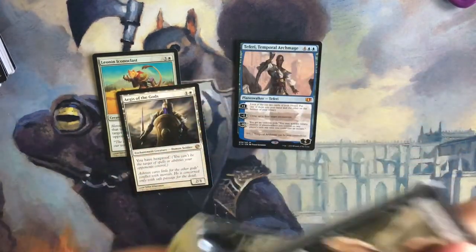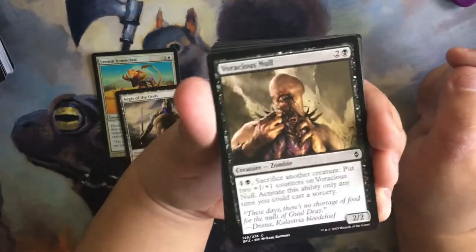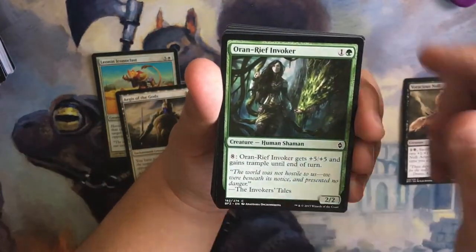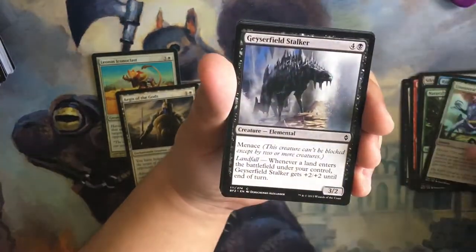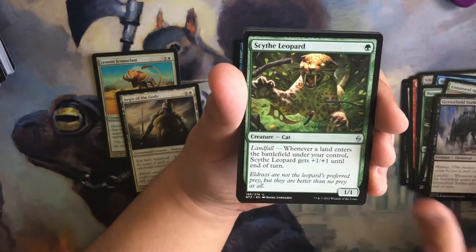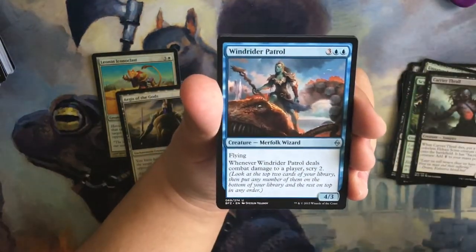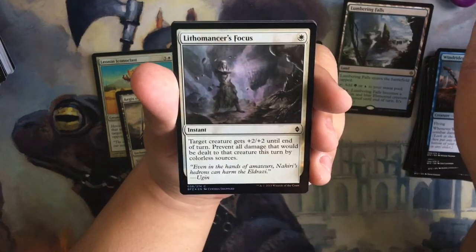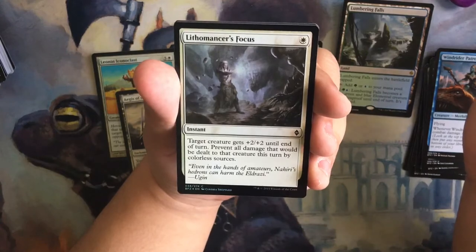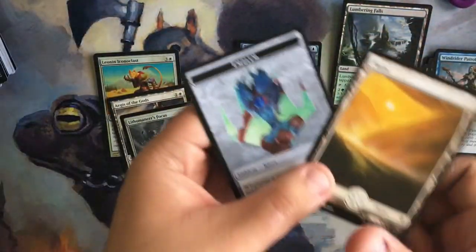And now we have Battle for Zendikar. Last time we pulled that Ulamog the Ceaseless Hunger — let's see if we can pull anything awesome this time. We have Voracious Null, Oran Reefit Invoker, Tandem Tactics, Shatter Skull Recruit, Silent Skimmer, Rush of Ice, Natural Connection, Unnatural Aggression, Geyser Field Stalker. Uncommons: Scythe Leopards, Carrier Throw, Wind Rider Patrol. And our Rare is Lumbering Falls — we hit one of the Man Lands. And we have a Foil Lithomancer's Focus, Full Heart Plains, and a Kiora token. Pretty awesome, if I do say so myself.